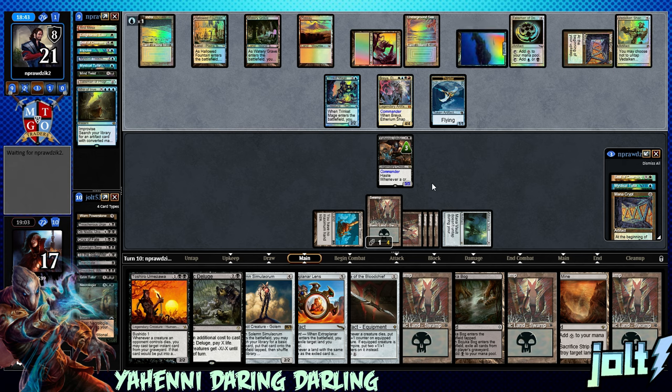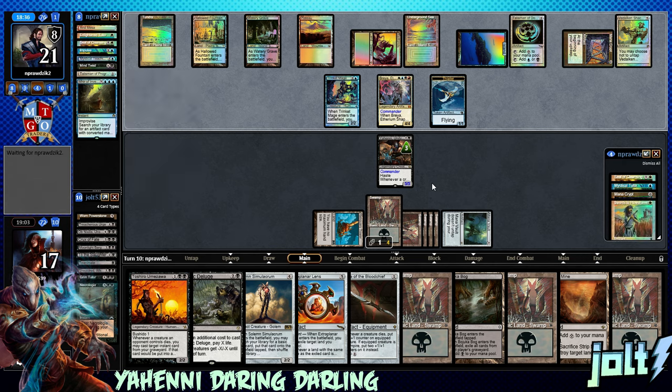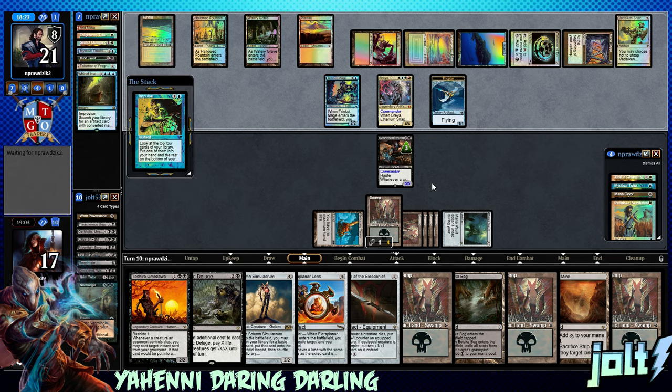Let's wait and see what our opponent's going to go for. If they gain control of Yahini, so be it — we'll just be aggressive with Toxic Deluge or something. Land Destruction — it makes me laugh. You see more Land Destruction online because you don't see the hopelessness look on your opponent's face as you just blow everything up.